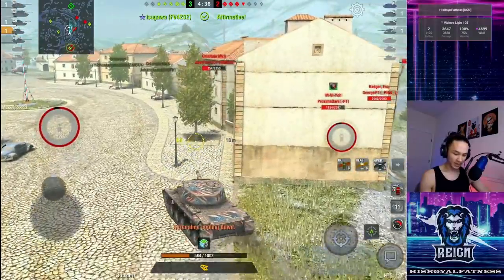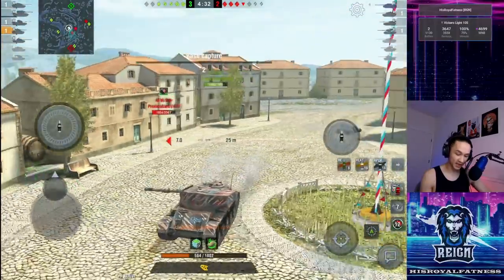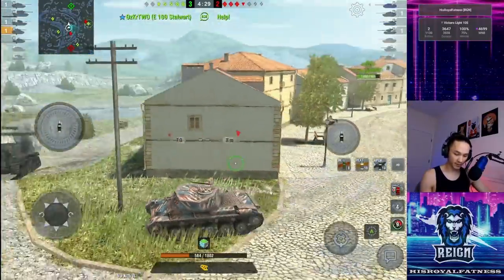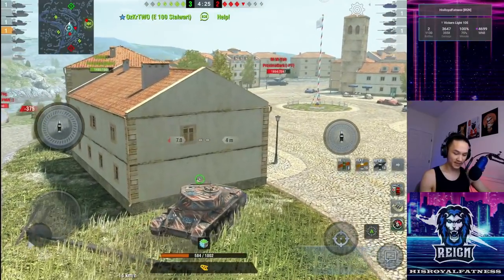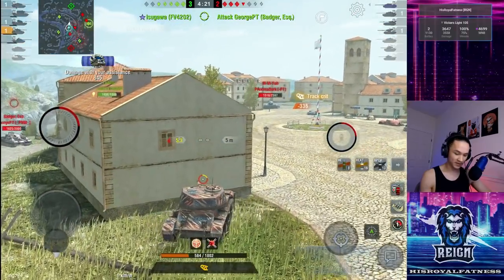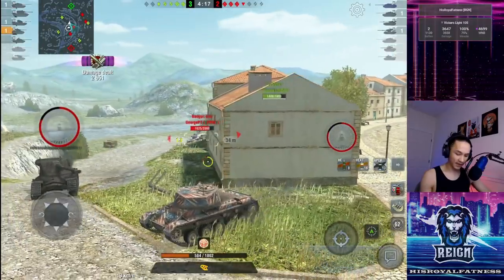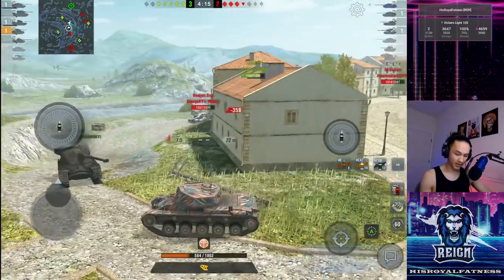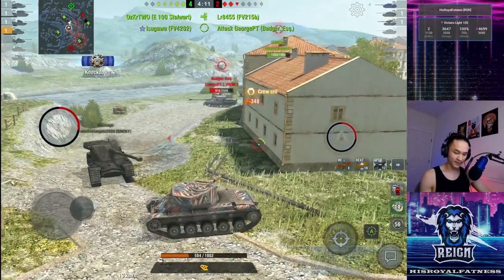There's an M6 Yoh coming my way, so we're just going to run away from him — he has an insane double-shot gun. We're going to pull left and get away from him, hopefully leaving me free to farm out some of their tanks. If the M6 stays up there, that's not good for him. I think he's actually running the three-shot DPM gun. Let's pop a shell into him since he's not looking. I'm in a bit of a crossfire, but let's see if I can bait a shot out of this Badger — pop a shell into him.